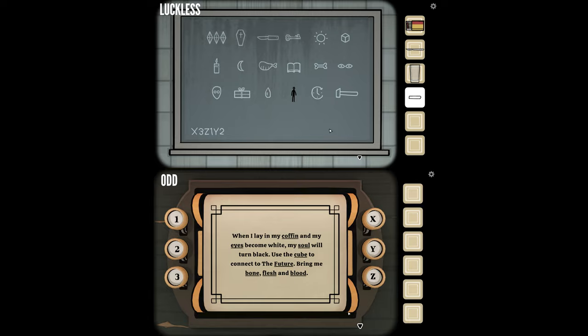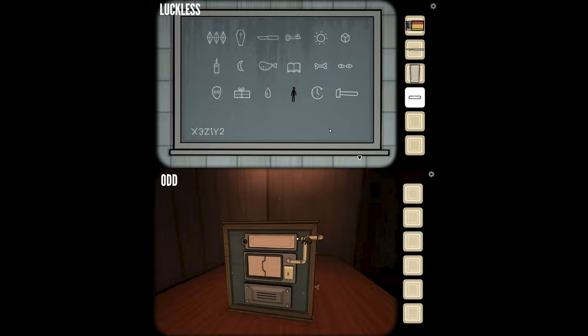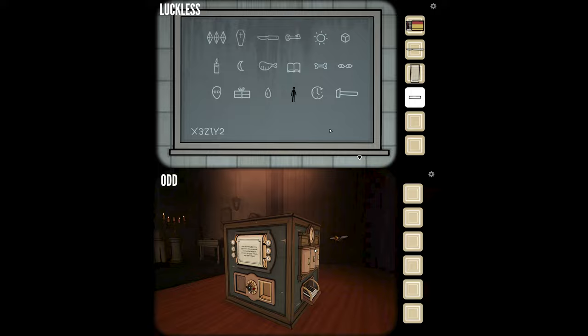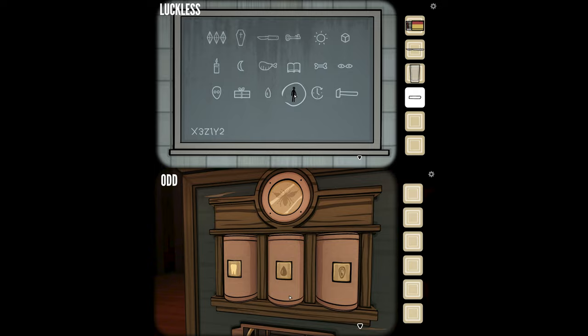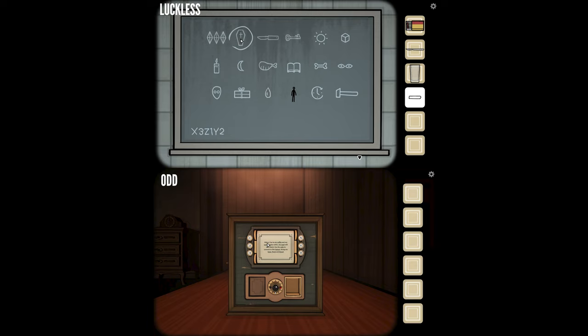What I see is a six by three grid of symbols. Hold on — I've got a wasp floating around the box, just circling. I can circle some of these symbols — I probably have to circle the ones that were underlined. Do you have coffin? Yeah, got coffin. And eyes. Soul — my soul will turn black. Eyes become white. Do you have white eyes? Yeah, white eyes is circled. I've got coffin circled in the top row, white eyes in the second row, and the limbo guy in the bottom row circled.